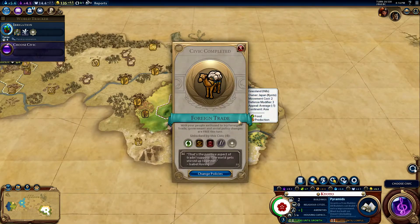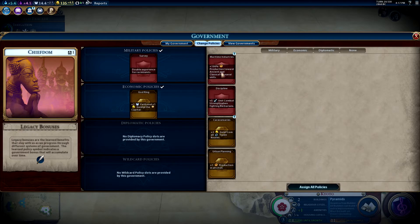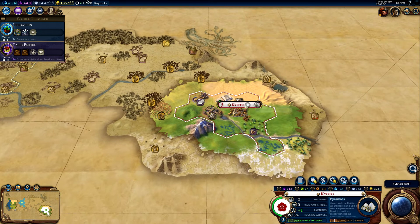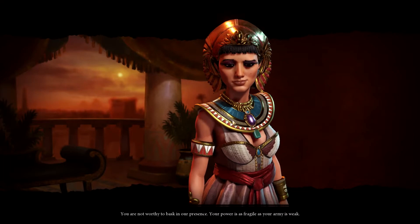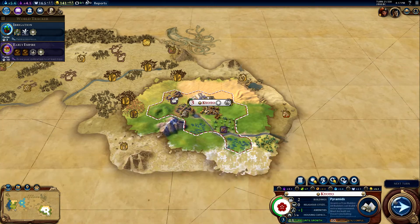I'm pretty quick to hit the enter button. That's the positive aspect of trade, I suppose. So here's the ocean — fish. We should go for Early Empire, because that's going to be done at the same time as the Pyramid. Then we can get a settler really fast, in half the time even. 'Your army is weak.' I guess. This is going to be a lot of enter pressing for about three more turns.